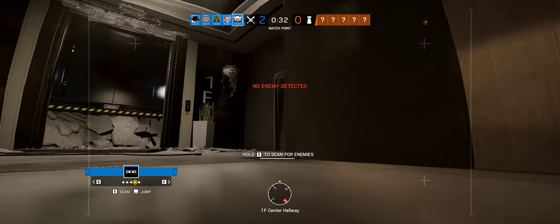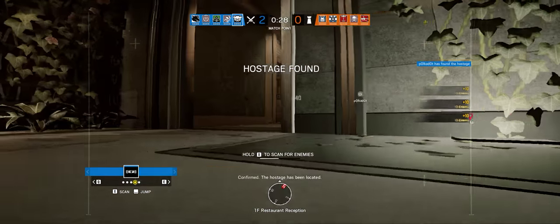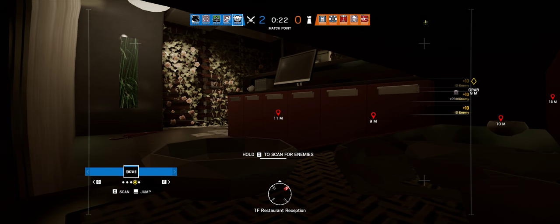First floor, key room again. Wait, you sure? Sure it's that restaurant? Kitchen, kitchen. Yes, key room. I already looked at restaurants. Oh wait — restaurant. Yeah it is restaurant, my bad. It's restaurant.